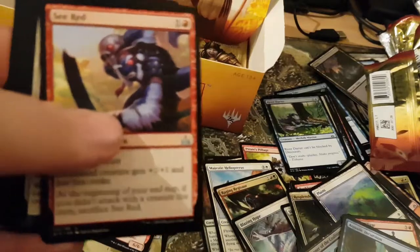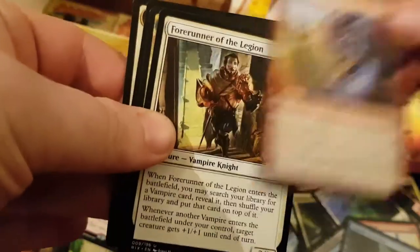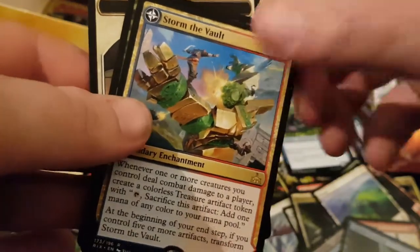Rivetar del Jorah. Sea Red. Forerunners of the Legion. And Storm the Vault as my rare — very nice.